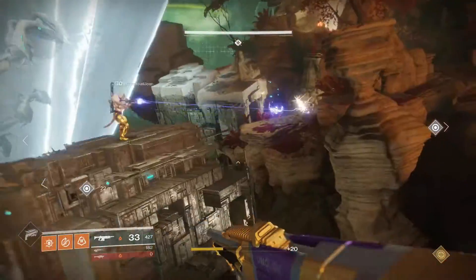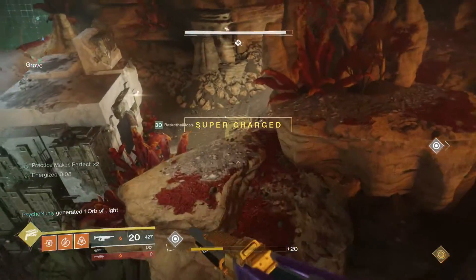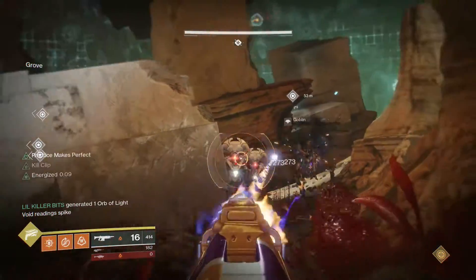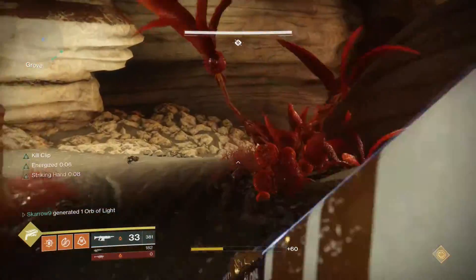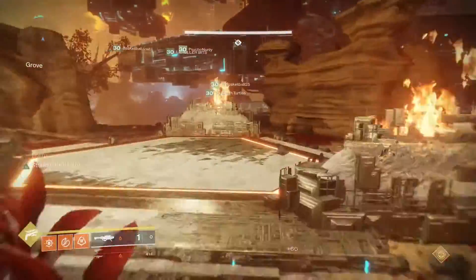You definitely need to be using the Sleeper on a boss with an accessible critical point — Calus and Argos are both great examples of this. Another factor is that with the Curtain Call you can empty all six shots in way less time than you can fire all eight Sleeper shots. That said, I don't think the lost time makes up for the damage difference — it's nearly doubling the damage output, which is quite crazy.